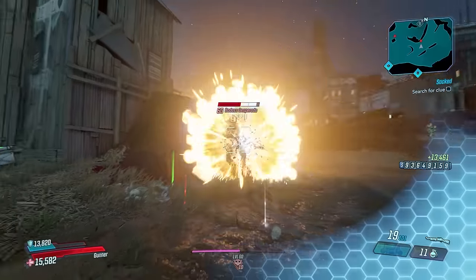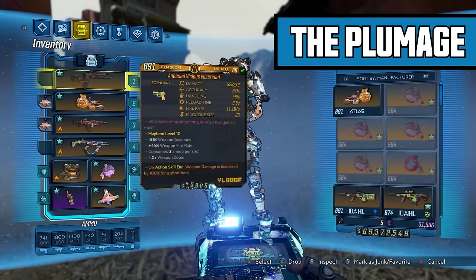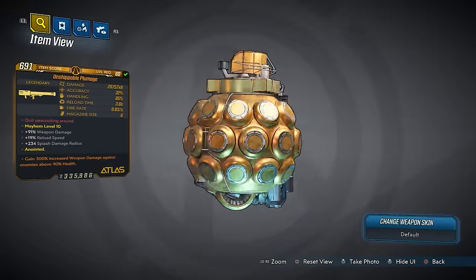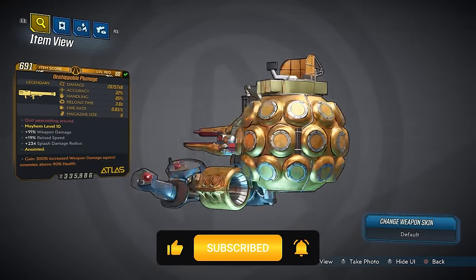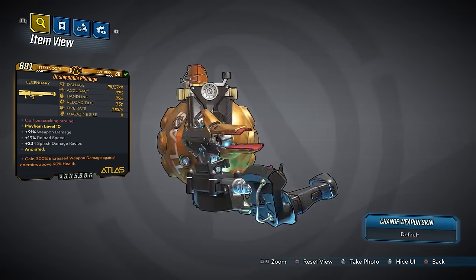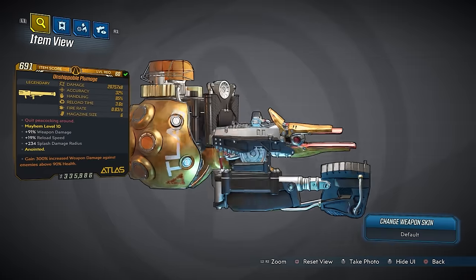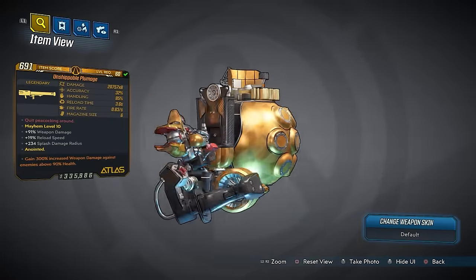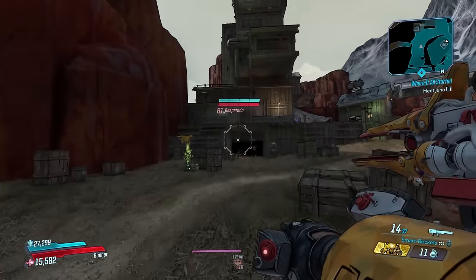This time we're taking a look at the Plumage — a legendary rocket launcher manufactured by Atlas. The stats on this are 20,757 damage times 8, 32% accuracy, 85% handling, reload time 3.6 seconds, fire rate 0.83 shots per second, mag size of 6. The red text says 'Quit Peacocking Around.' I'm not sure what that's in reference to, but the Plumage is another term for the feathers on a peacock.